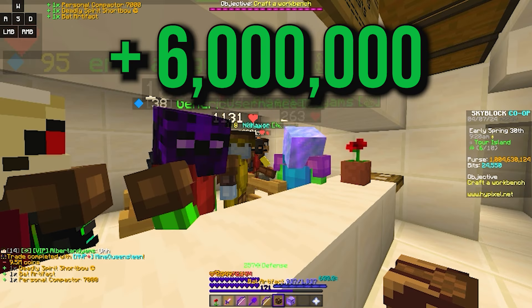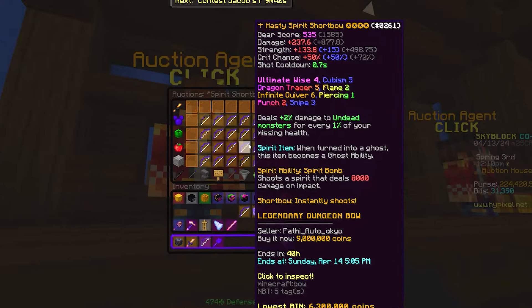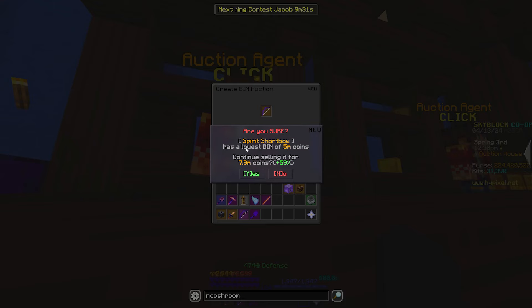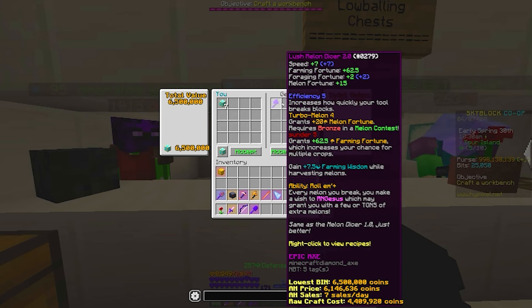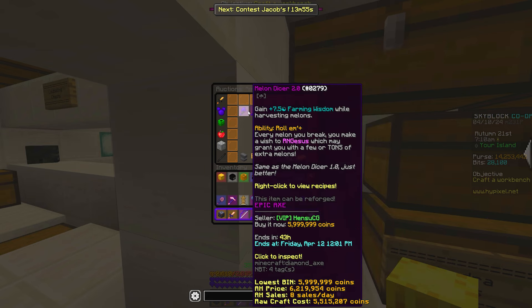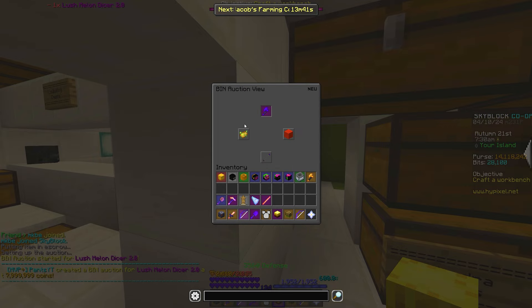I didn't do anything wrong, guys. Let's go in the auction house and find a similar shortbow to base our price off of — and what the heck is this thing? Why was there Ultimate Wise 4 on a Spirit Shortbow? 8 million coins seems reasonable. Sorry for the bad quality, but this is a Melon Dicer 2.0 with Thunder 5 on it. Nothing really exciting happening here, but profit is profit — I'll take what I can get. There are basically none of these on the market, so I'm just gonna make up my own price.